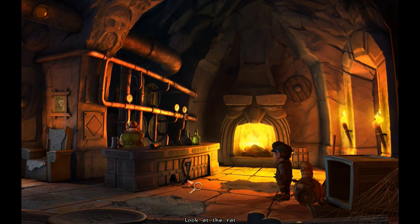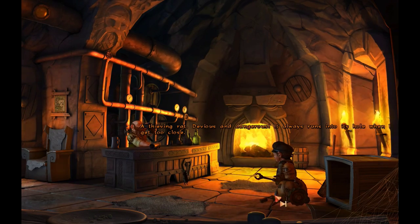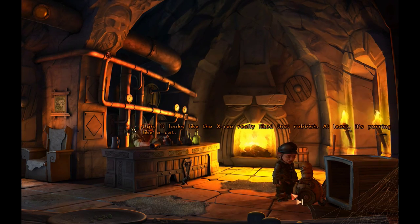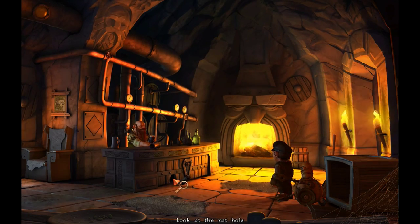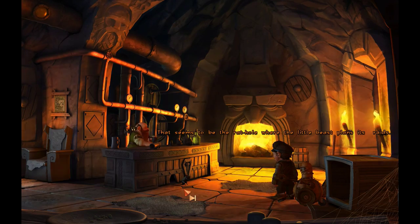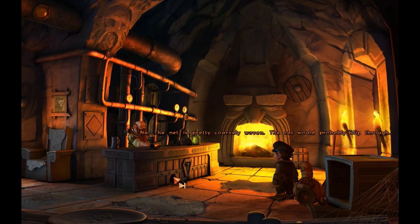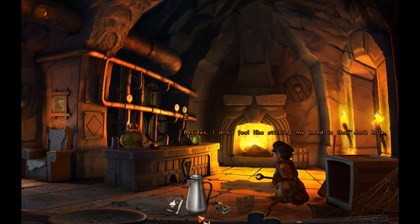So we need to get... a thieving rat, devious and dangerous — it always runs into its little hole when I get too close. It looks like the X-100 really liked that rubbish. At least it's purring like a cat; now I just have to get it to hunt like one. So we gotta feed it. That seems to be the rat hole where the little beast plans its raids. The net is pretty coarsely woven — the rat would probably slip through. Besides, I don't feel like sticking my hand in the dark hole.